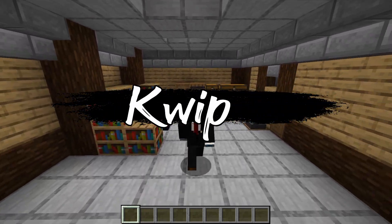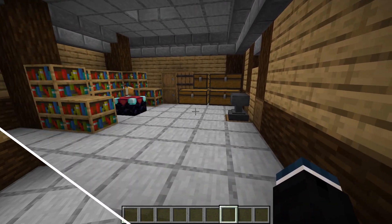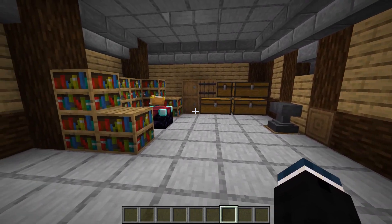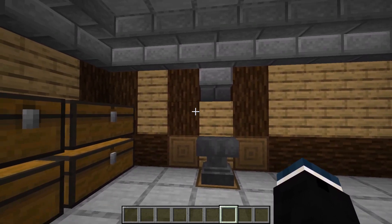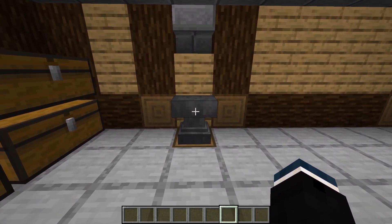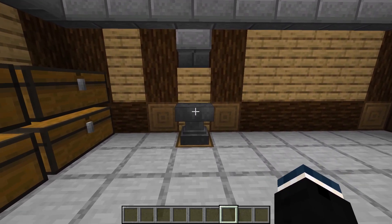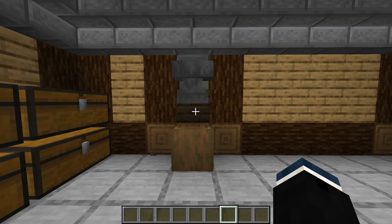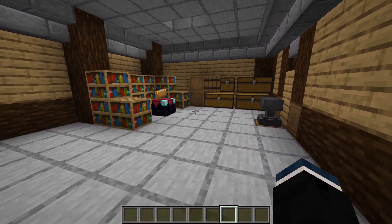Hello! Today I'm going to be showing you guys how to make an automatic anvil replacer for your enchantment room. As a quick little demonstration, I have a small enchantment room here and this is the anvil replacer. As long as you have a wall that is three blocks wide and is completely flat, when the anvil breaks, the brand new one will drop from the ceiling and take its spot. I think that's pretty cool and you can fit it into pretty much any enchantment room.